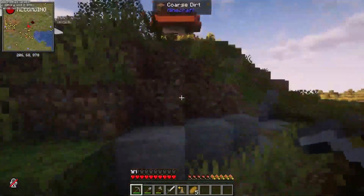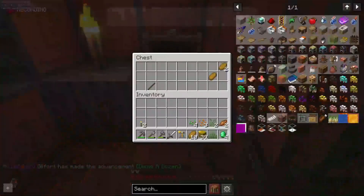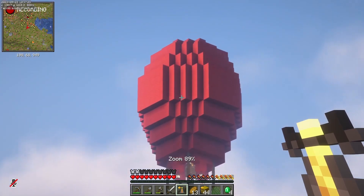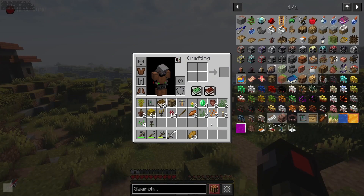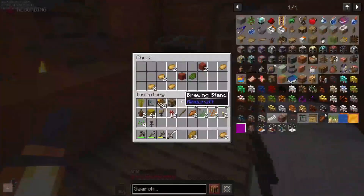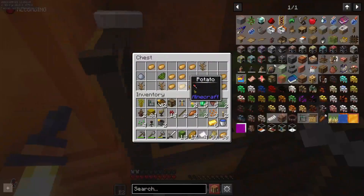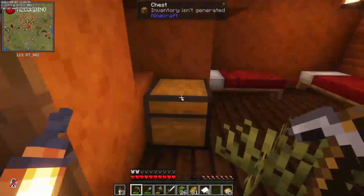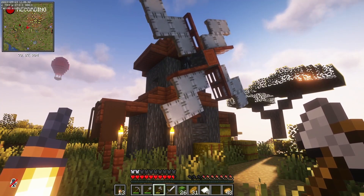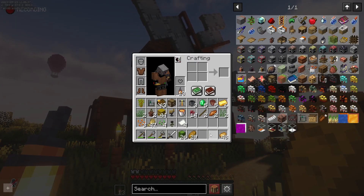I also found a lot of rooted dirt and packed mud in the area, which is very nice because I need that stuff to build. That's a hot air balloon - so if I ever need wool, there is a lot of it. Village clear. And this here is a Create windmill - taking this down will give us instant access to some Create power, which is very nice for the beginning.